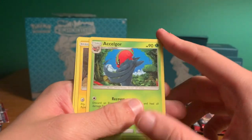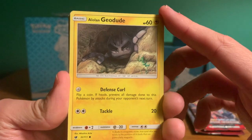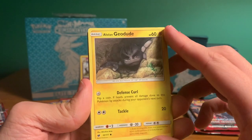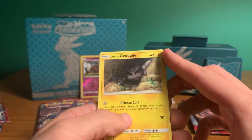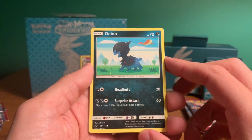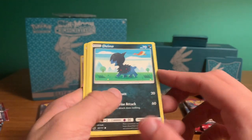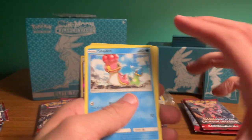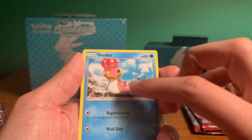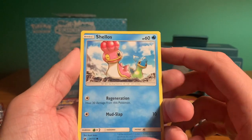This is cool — I've never seen a card like this. Obviously we all recognize Geodude, but this is Alolan Geodude. Very cool — I've never gotten one of those. Next: Danino, dark type, very cool Pokemon. And a Shellos — looks like there are two buddies there. Definitely a Pokemon Diamond and Pearl Pokemon.